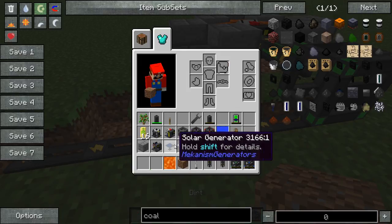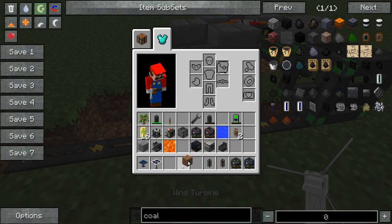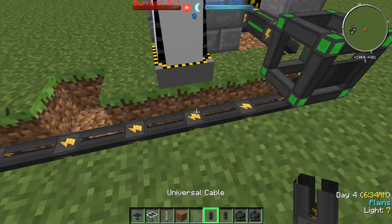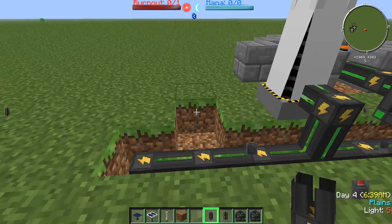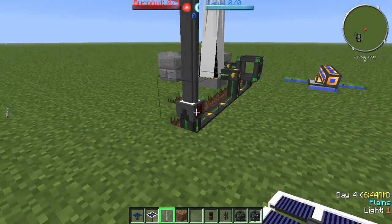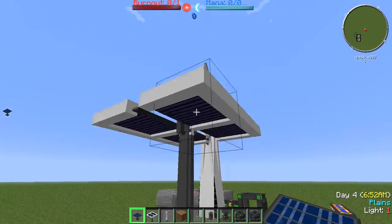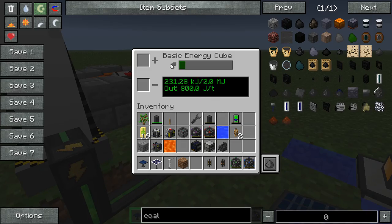We also have a few other passive ways to get energy that require no input. We have our wind turbine, which if we place it down and put a universal cable in front, it'll start creating energy from wind. And then we have our advanced solar generator, which creates energy from the sun. We also have our basic solar generator, which is just a smaller version of it. So now we're creating some energy, as you can see.